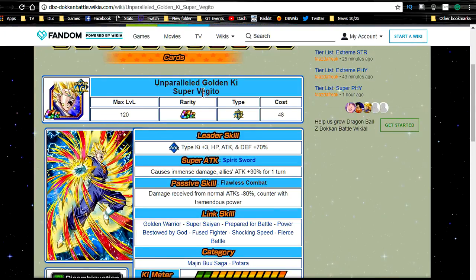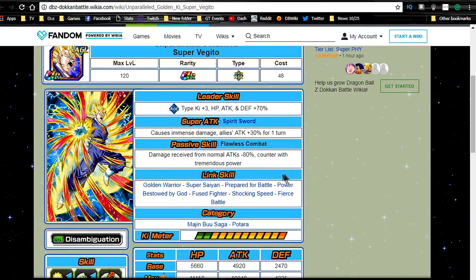First is the Unparalleled Golden Key Super Vegeto. His leader ability — Agility type Ki+3, HP/Attack/Defense +70% — is not really the primary consideration anymore. He does immense damage and all allies get an attack buff for one turn of 30%, which is really useful. His passive skill is damage received from normal attacks minus 80%, which is really awesome. Feed a lot of crits into him — if you have these characters already I would say go for dupes to make sure he gets crits.